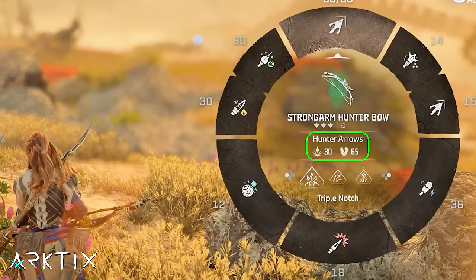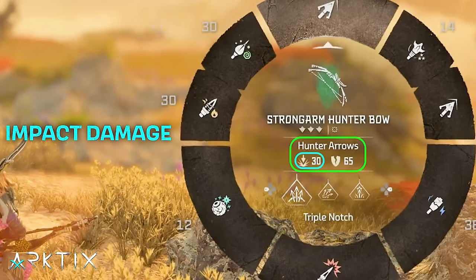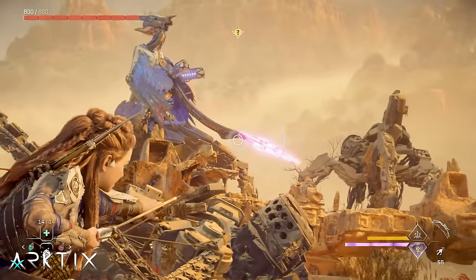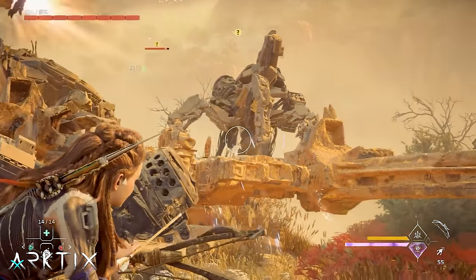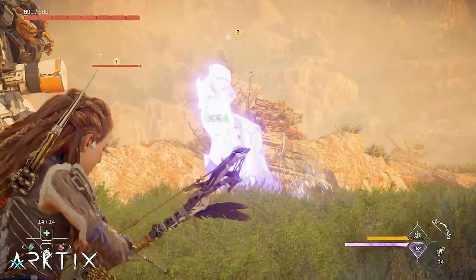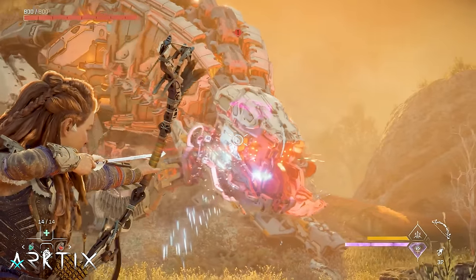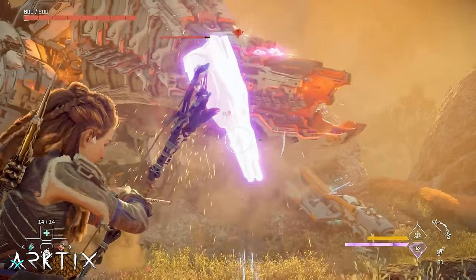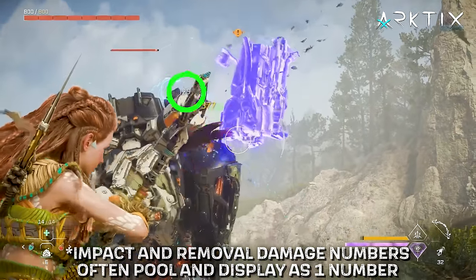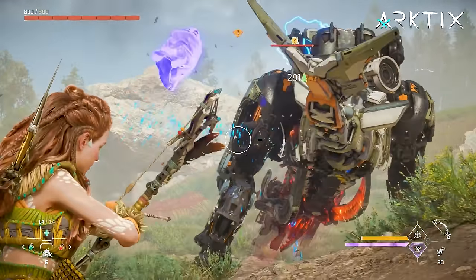We have a bunch of different ammos with different types of damage. Take a look at your basic hunter arrows — you'll notice they have two damage stats. The one on top with the little arrow icon is impact damage, which just decreases an enemy's health directly. We also have the broken shield icon, which is tear damage. Tear damage doesn't decrease a machine's health directly; instead, it's used to remove components and armor plates. When a component pops off, it will deal some removal damage — basically like impact damage. So tearing off components indirectly decreases a machine's health while also disabling weapons or harvesting useful resources.